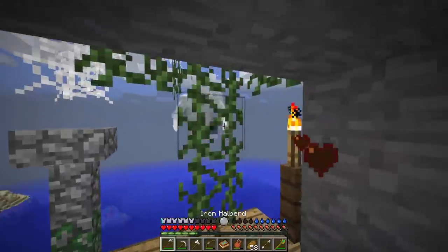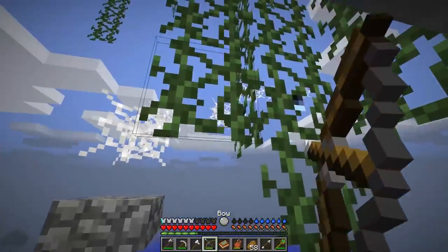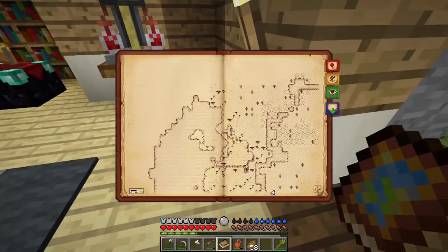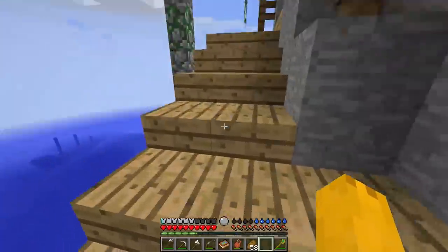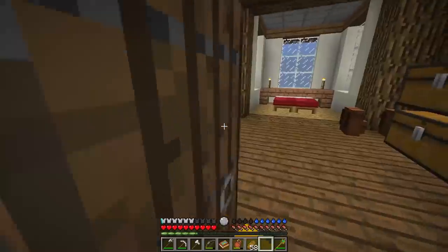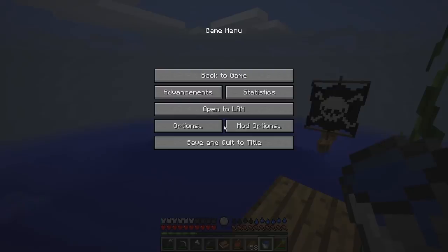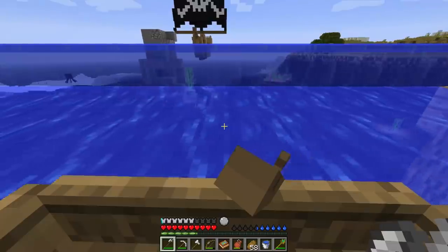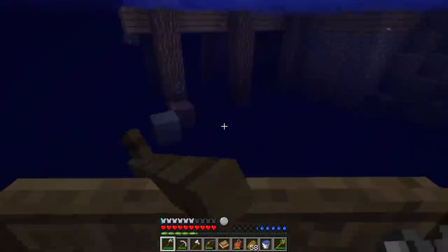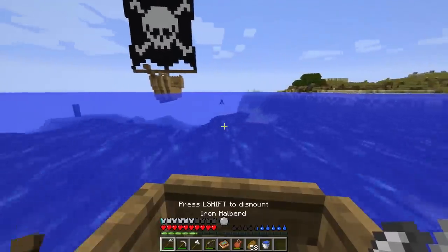We are on the hunt for an ice biome. The best way we're going to find one, plus we want to find slimes too, is to hop in a boat. We make some fences so we don't fall off. We are out of here! Oh shit, you know what, new boat - I knew that wasn't the right one.